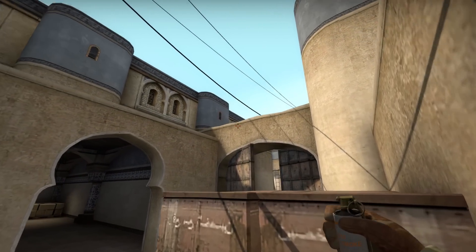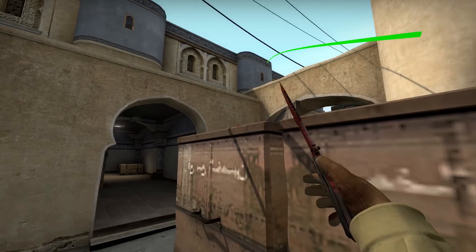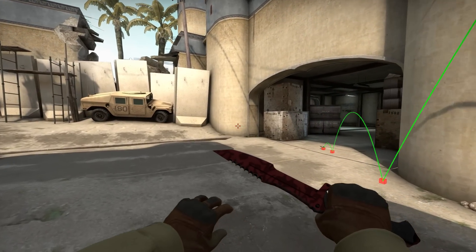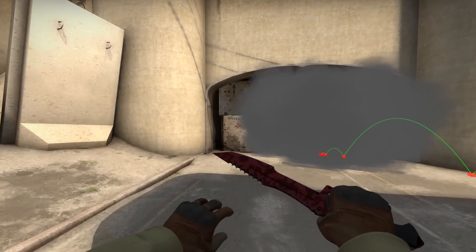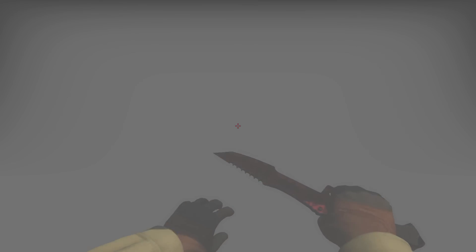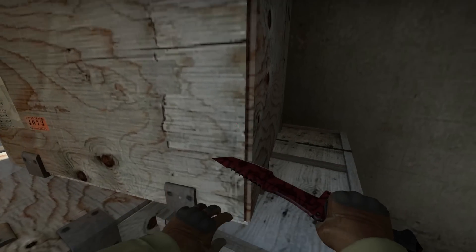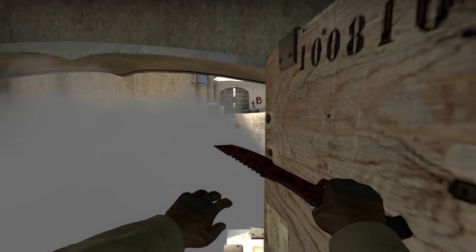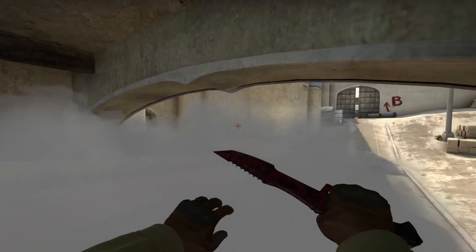A smoke everybody knows — the good old B split mid smoke, aiming at the window and throwing. Very self-explanatory. Always need to worry about somebody jumping up here though, because so many people get caught out by it. Usually everybody just kind of runs up B, and if you have someone watching the smoke at doors to hold the push through middle, he's not really going to be able to see that guy.